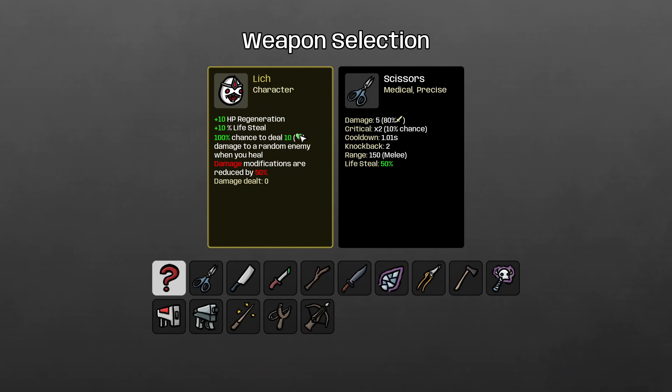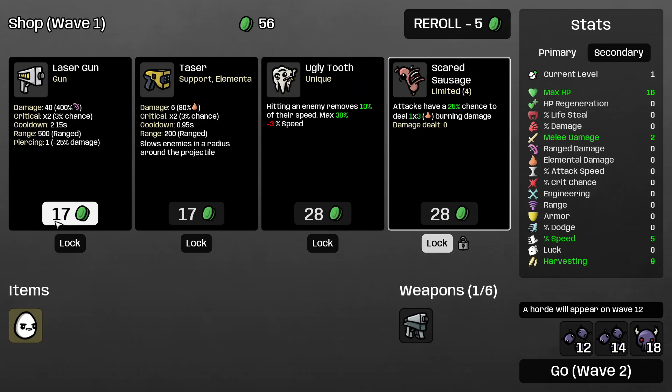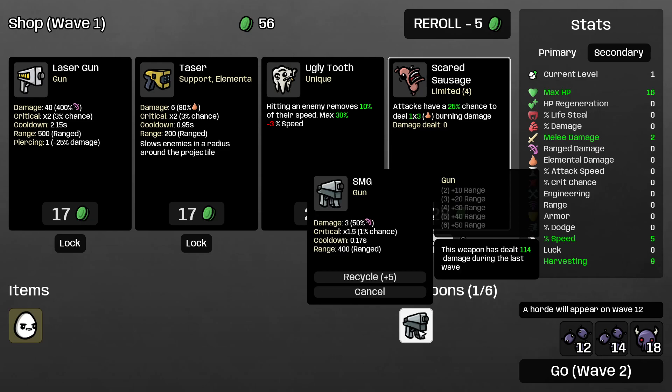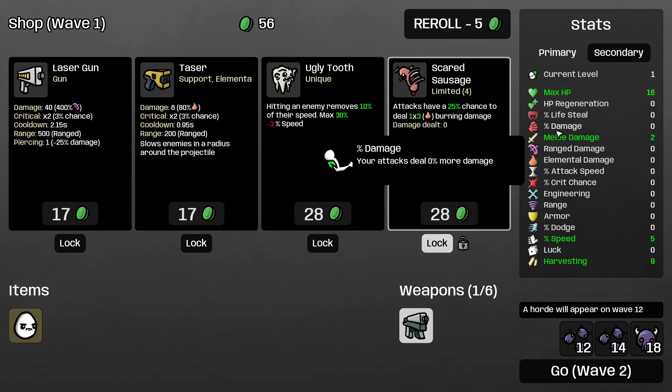Lich has a 100% chance to deal 10 damage — based on your HP — to a random enemy when you heal. If you have 100% damage percent, this 10 damage is gonna be 20 damage. Also, even if you're not gonna take any damage percentage, try to have it at least at neutral. Even negative 1% damage is one of the biggest changes — it will reduce the damage of your gun by 1, which is a very weird interaction.